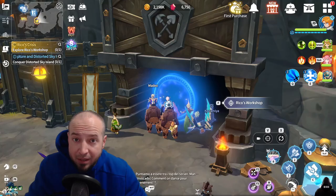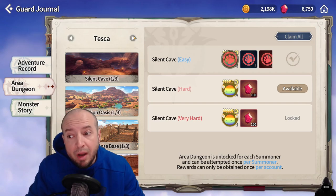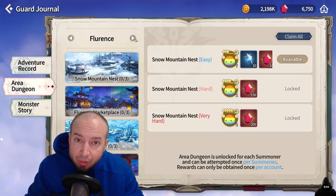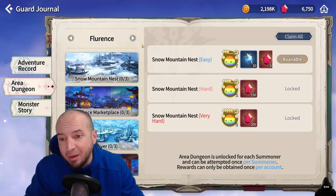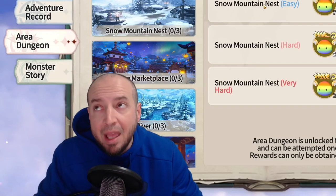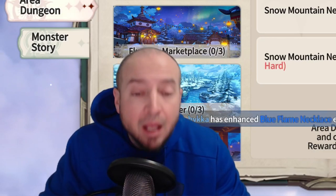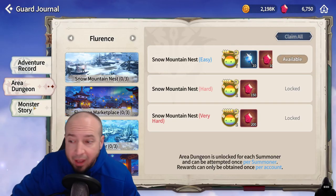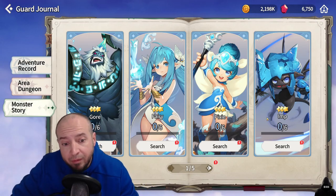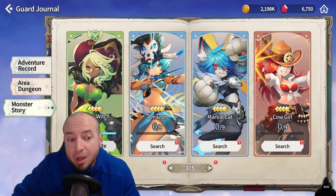Second reason to rush main story: your guard journal. The farther you get in main story, the more area dungeons are open for more crystals and more rainbow monsters. Every stage has an easy, hard, and very hard — but they may as well call it super easy, mildly easy, and easy. Also, the monster story: the farther you get in the game in the main story, the more monster stories open.